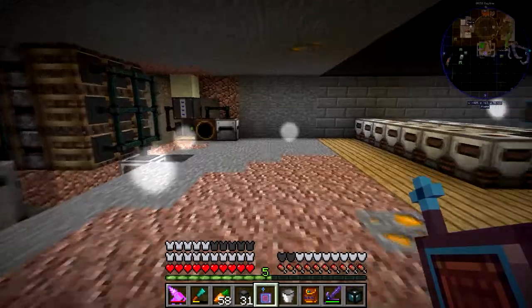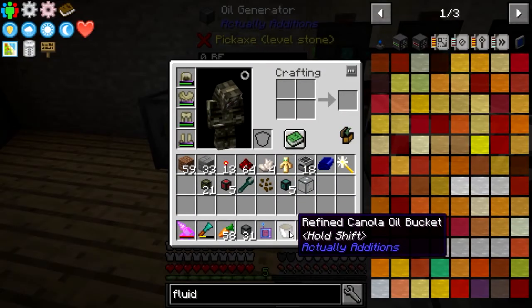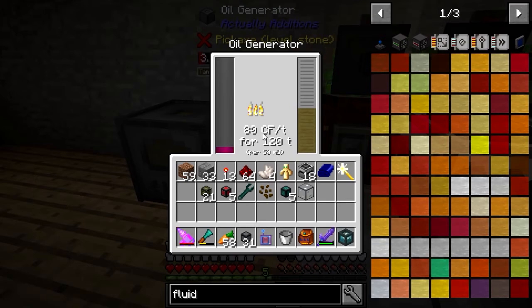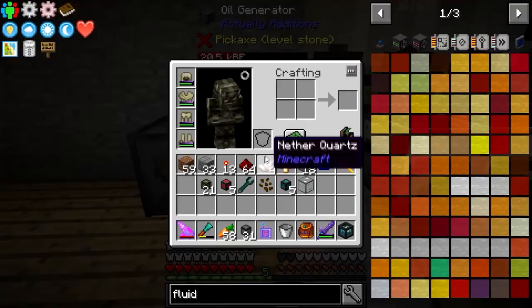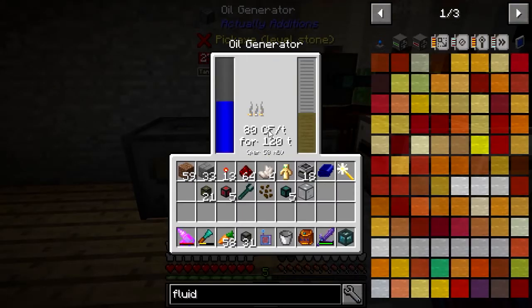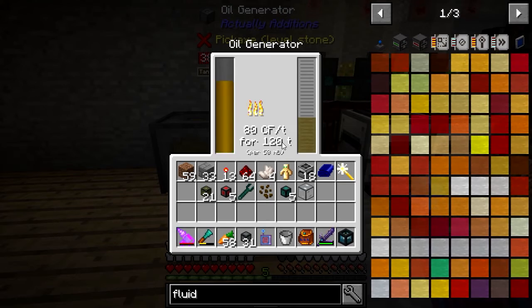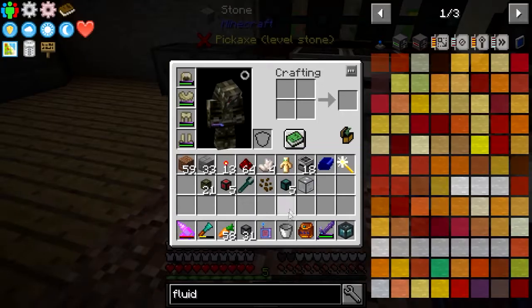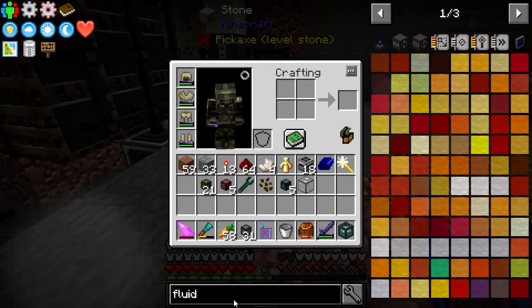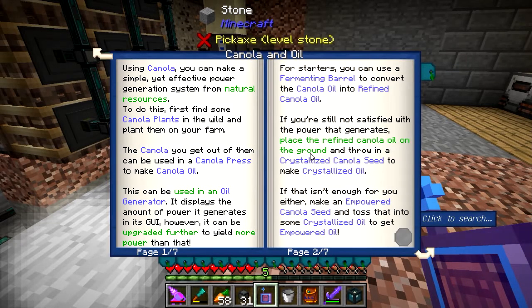To give you an idea of what we're working towards: with refined canola oil we are generating 80 RF a tick for 120 ticks, so not a huge amount. Our next step is crystallized oil, which will generate double that — 100 RF a tick — so that is our next goal.